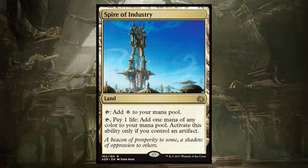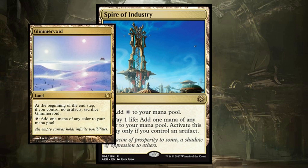Spire of Industry deserves a mention because it's a land that can help you fix mana in a lot of your artifact-based Commander decks. Think Breya. You can add a colorless to your mana pool, but if you have an artifact — which you probably will — you can pay a life and get whatever color of mana you want. If your deck wants a Glimmervoid, this is kind of a safer Glimmervoid.